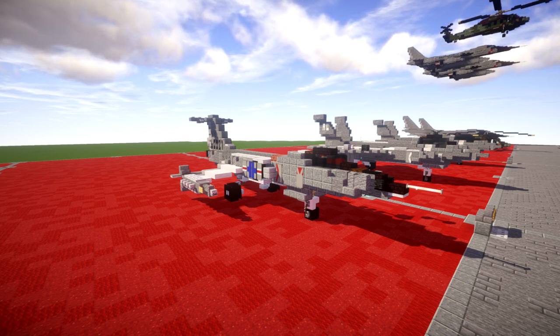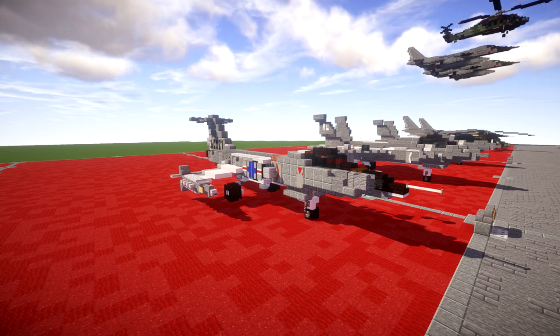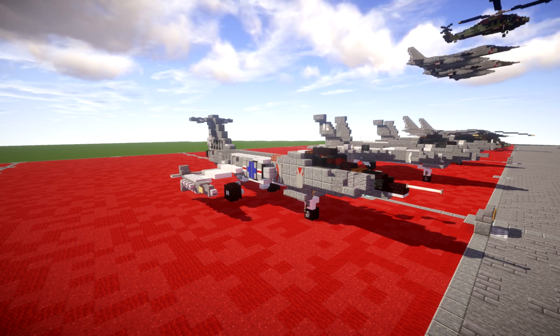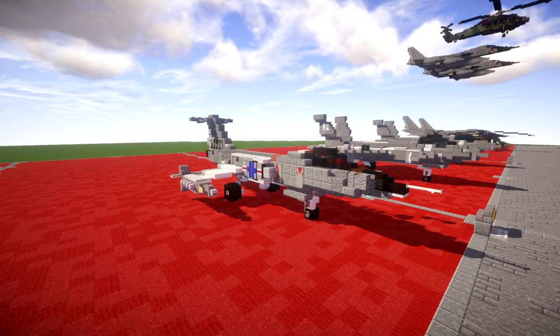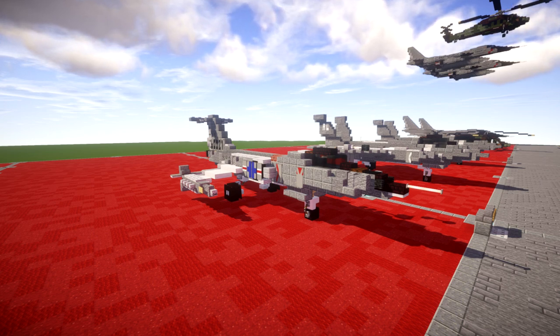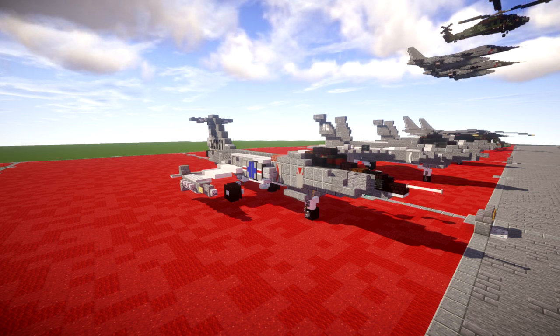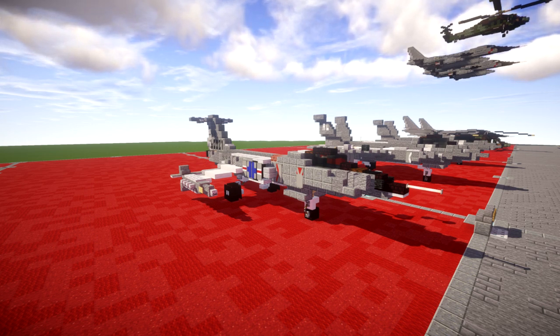The F-104 set numerous world records including for both airspeed and altitude. Its success was marred by the Lockheed bribery scandals, in which Lockheed had given bribes to many foreign political and military figures to secure purchase contracts. This caused political controversy in Europe and Japan. The F-104 did have a poor safety record, especially in the German Air Force Luftwaffe, which also brought the aircraft into the public eye. Fighter ace Erich Hartmann was put into early retirement from the Luftwaffe due to his outspoken opposition to the selection of the F-104.